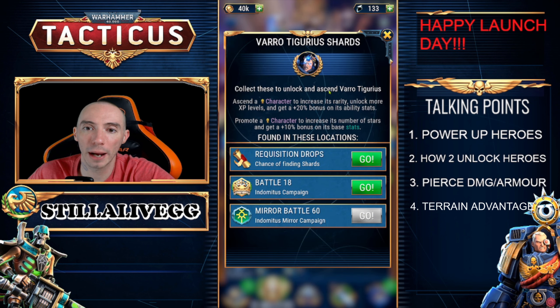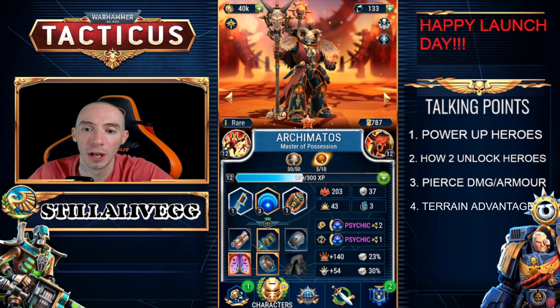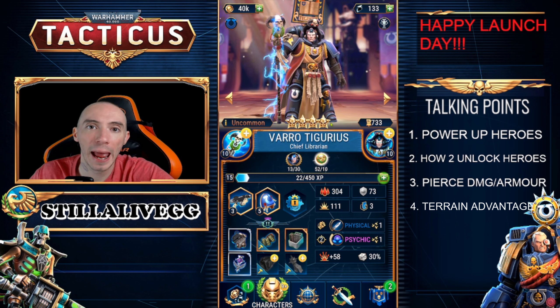The next most important thing is ascending your hero. You're going to need to acquire a certain amount of their hero shards in order to ascend them, and you'll also need orbs. There are different orbs for different factions — for example, this character has an imperial orb because they are from the imperial faction. Depending on rarity there are different rarity orbs, so for this instance we need a rare imperial orb, and then there can be an epic imperial orb. If I was to ascend a different character, you'll see we need an epic chaos orb.